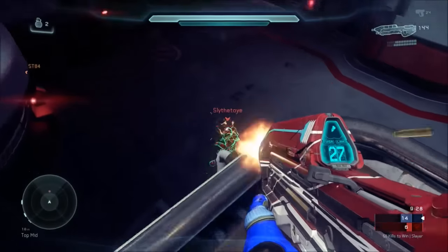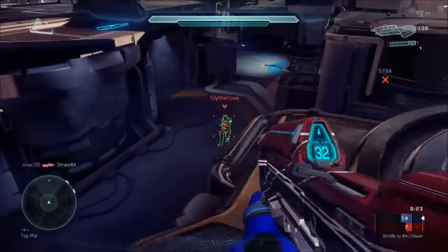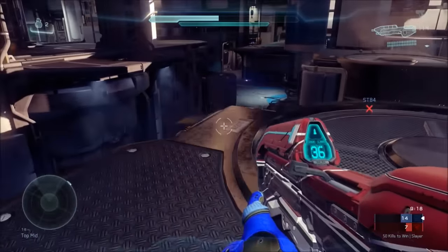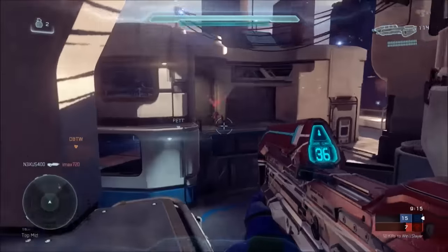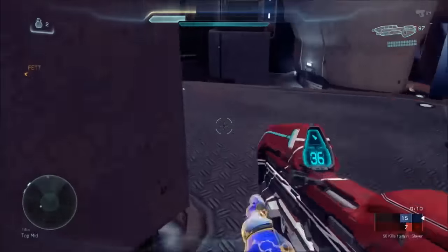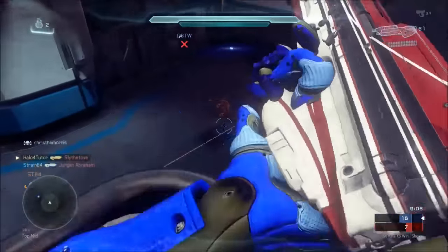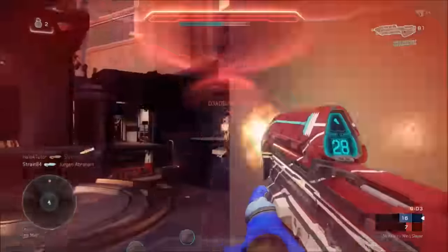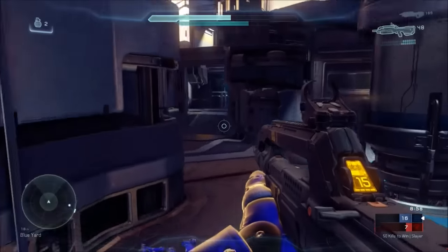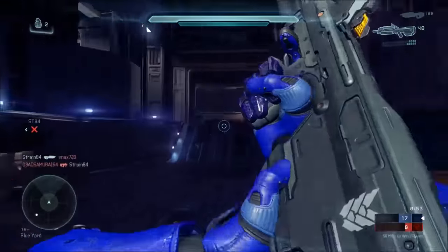I want to stay up high. Here's my opponent with the OS — I'm not going to jump down. I don't want to give up this position especially when he's got OS. I just want to try to put some shots on him. Looks like I was able to at least take his shield down. Here he is again — see, up high it's very difficult for them to get to me. I have total control. I can fall back and it's much more difficult for him to get to me.